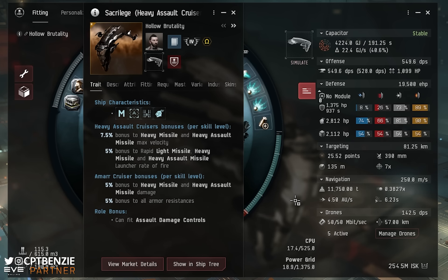Let's talk about the Sacrilege itself. It's a heavy assault cruiser for the Amarr Empire, built and designed by the Khanid Kingdom, so we get bonuses from Amarr Cruiser and Heavy Assault Cruisers. Those two skills obviously need to be trained. You need Amarr Cruiser 5 — there's no flying this at Amarr Cruiser 4. For the Heavy Assault Cruiser skill, I recommend getting that to 4 before attempting a run. Anything lower and you might struggle; Raging runs will be out of reach unless you have Heavy Assault Cruisers at 4, or preferably 5.